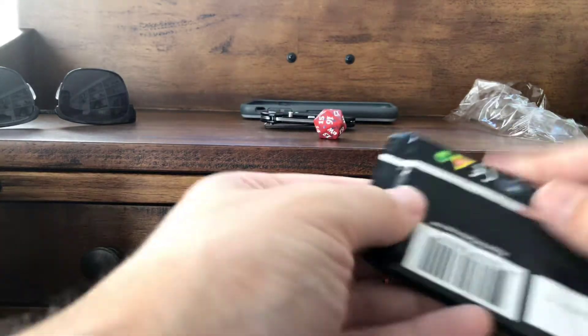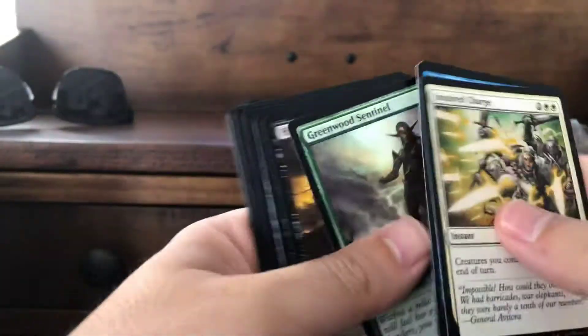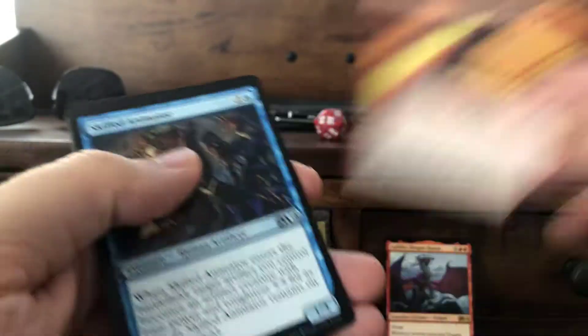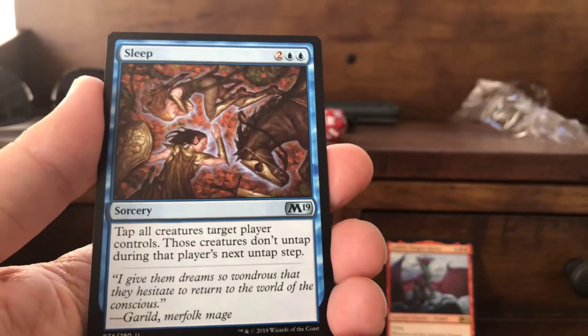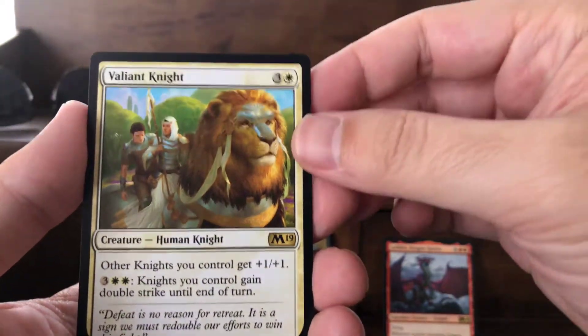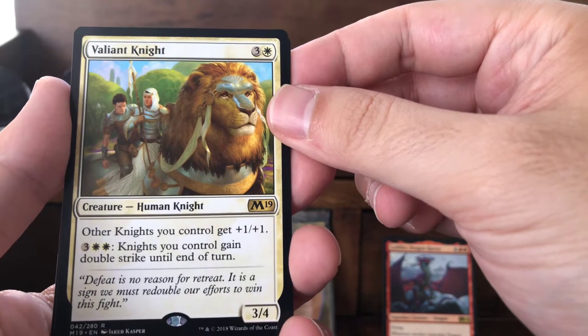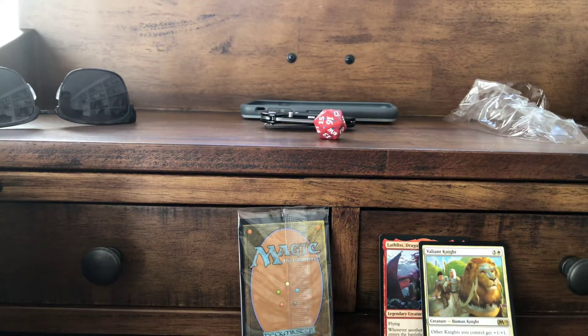Pack number two — all the commons. Double Cast is the first uncommon. Skilled Animator for your artifact blue deck. Sleep, a good sorcery. Valiant Knight is our next rare — one white plus three colors, 3/4: other knights you control get plus one plus one, so it's a lord card. And for two white plus three, knights you control gain double strike until end of turn. And three mountains and a goblin.